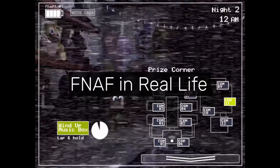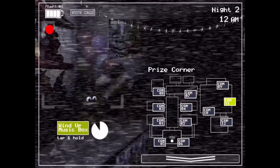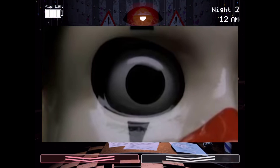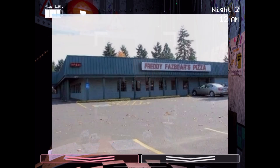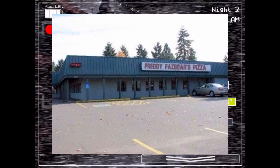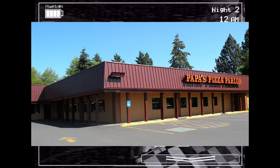"FNAF in real life" refers to a series of images that supposedly show FNAF in real life — including a Foxy figure, a real-life Bonnie animatronic, a puppet-looking thing, Foxy running down a hall, and one infamous image everyone believed was the real-life location. That last one was suspicious since there was no Freddy branding and it looked like a regular pizza place — which it was. It was obviously a hoax, though the real location turned out to be Papa's Pizza Parlor in Oregon.